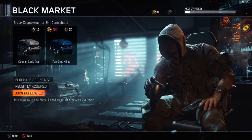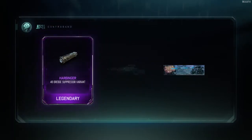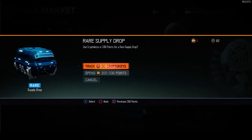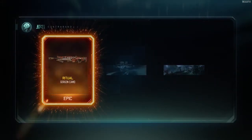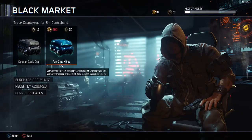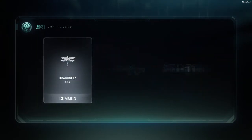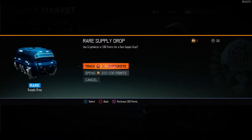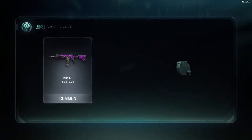We're at 109 crypto keys. We should be able to open three, maybe four. Already have the Milky Way one, which kind of stinks. Come on, Black Market — give us something we want for once. That's a nice camo for the shotgun. Here we go. All sales final. I see some purples and blues in there. I already have Sky. It's a shame that you can get repeats — you shouldn't be able to get repeats until you've already unlocked everything.